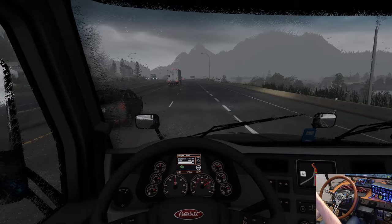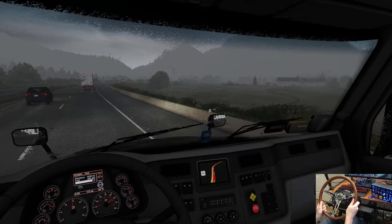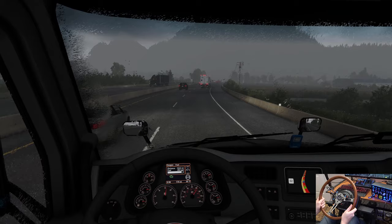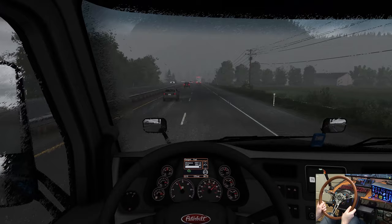We'll just cruise along — Chilliwack and Hope. Look at that, we've got an armorer's field on the right. If we get a truck stop we'll pull off because I want to go through the mountain range and be able to see everything. That is a big mountain in front of us — that's huge. Traffic is doing kind of weird stuff, slowing down randomly — quite realistic in that regard.